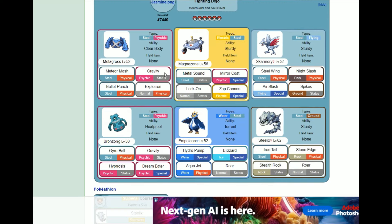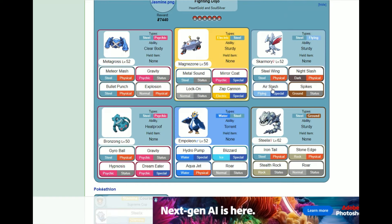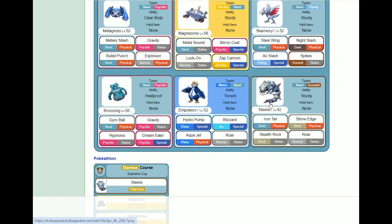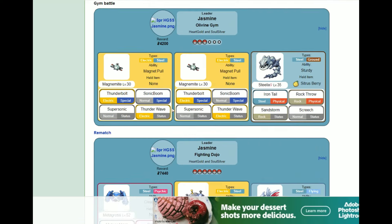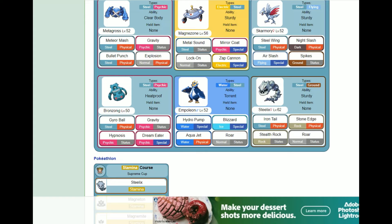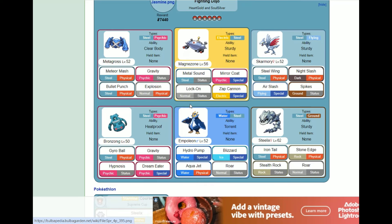We have to decide which moveset we want for Steelix. I'm thinking this one — if we go with it we get a Citrus Berry. You can't really ignore having Stealth Rocks on the team. Fire Fang, Screech, Stone Edge, Mud Sport — I don't think that's worth it, so we'll go with this one. That's actually a pretty good moveset for online — we can scare out people that are setting up, and we have Stealth Rocks.